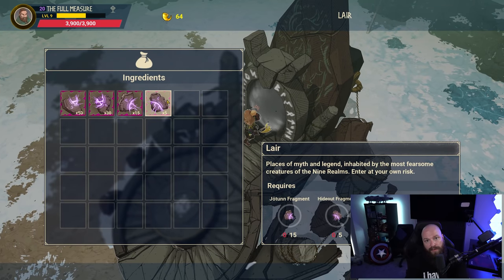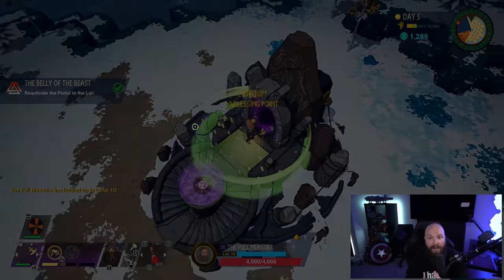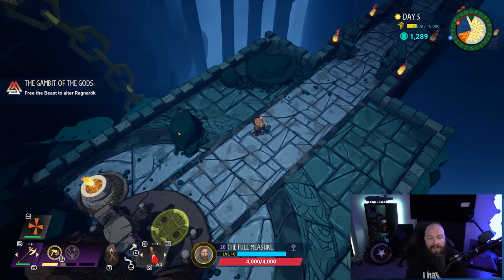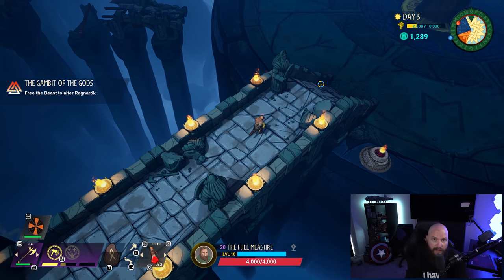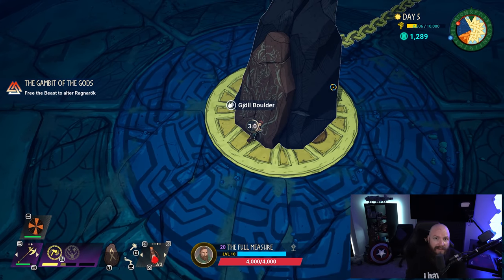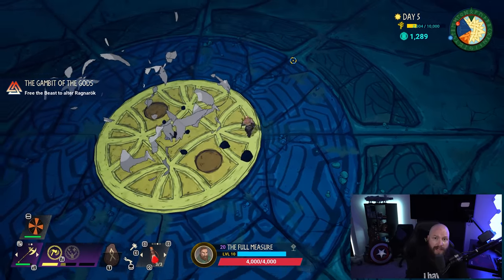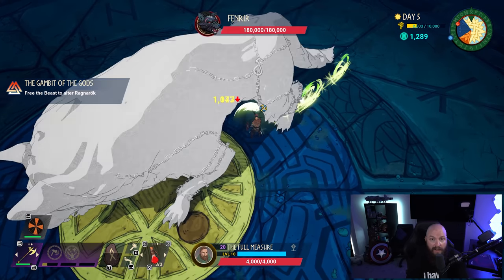Once standing in front of the portal to Fenrir, pop in the tokens for the hideout, the quest tokens, and the event tokens from the stag. Then go through the portal and murder Fenrir — you should be around character level nine or ten by now. Hopefully you have a good combination of the runes we discussed, and if you have the Nornia Axe two, it's easy peasy lemon squeezy. That is your day five kill of Fenrir done and dusted.